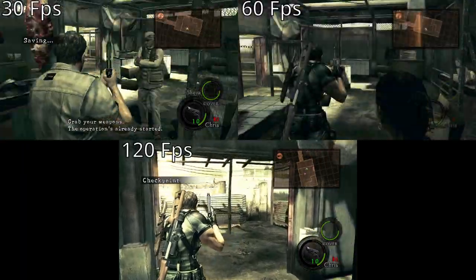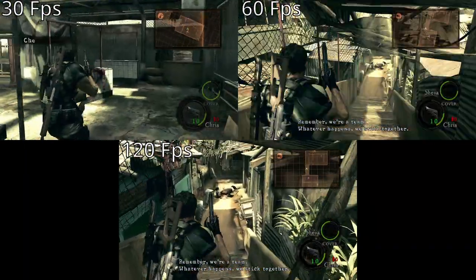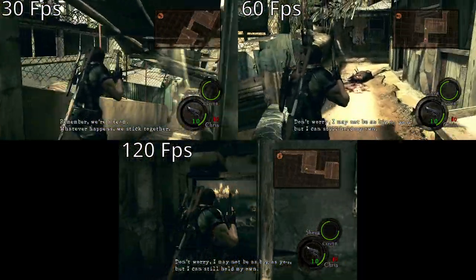The downside to this however is that it makes your hitbox larger, which makes it much easier for you and Sheva to run into invisible walls and could cause you to lose a large chunk of time if you aren't careful.